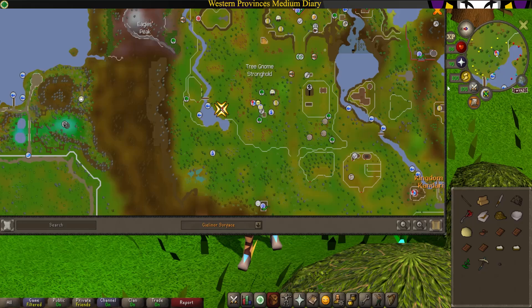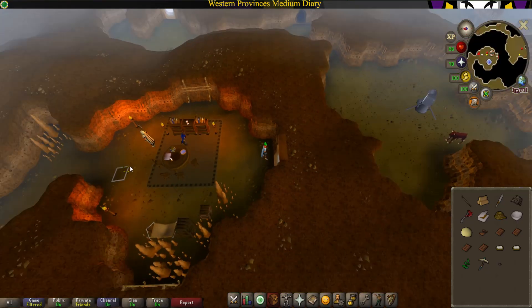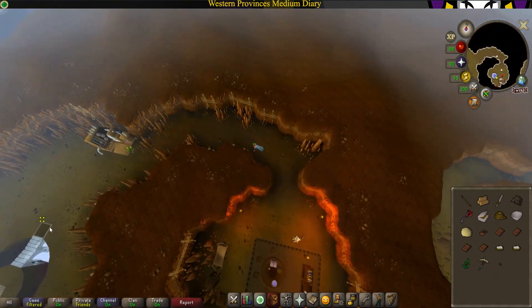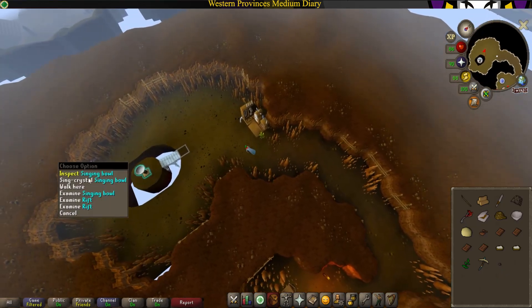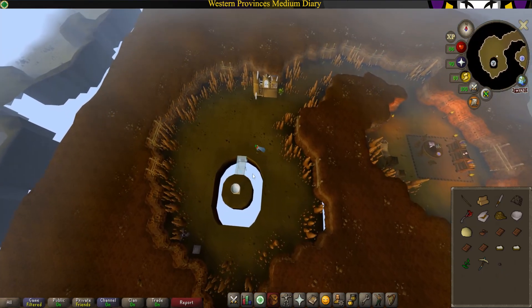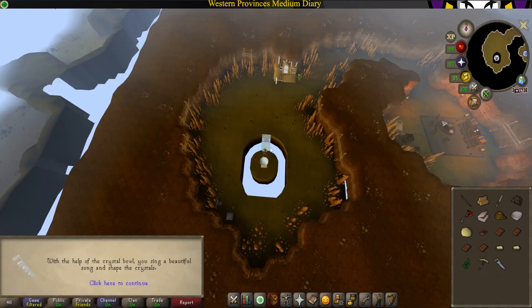We'll be starting just southwest of the Tree Gnome Stronghold right down here. Head inside the gate and head northwest. With the crystal saw seed in your inventory, go ahead and sing in the crystal bowl and make yourself a crystal saw, then head back out.